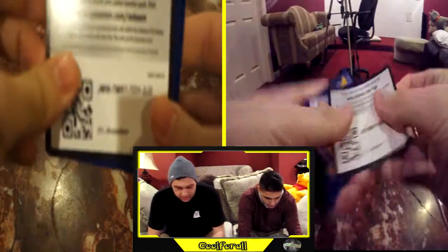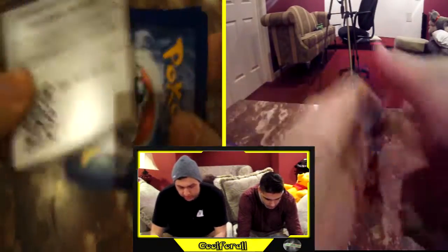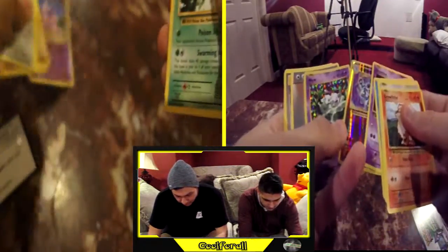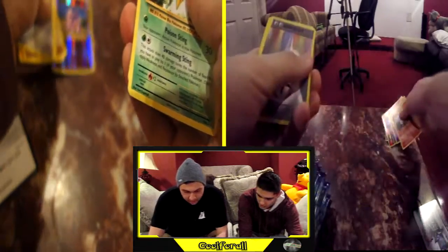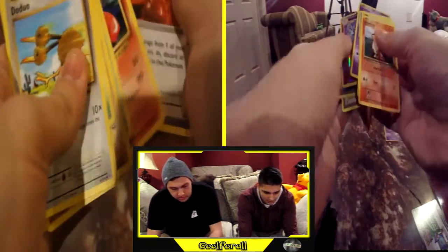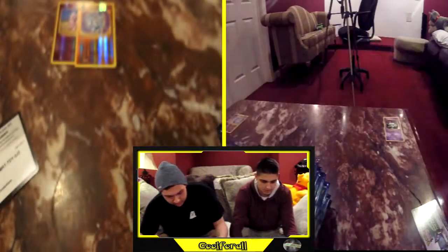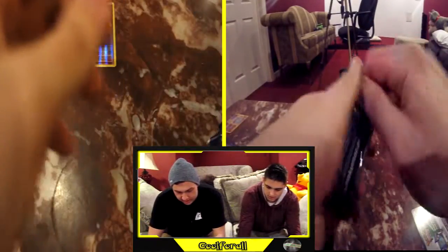Starting off with a Venusaur pack. Free code. Let's see — nothing, nothing, nothing. A reverse holo Machamp and a holo Mew. No secret rare. Alright, on to the next pack.